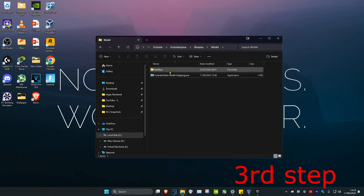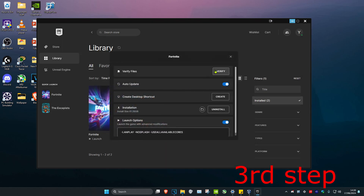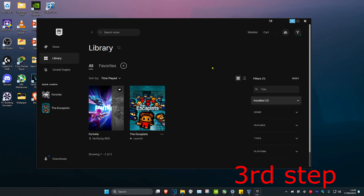You want to delete the Easy Anti-Cheat folder — just delete it and click Continue. Once you've deleted that, head over to the Epic Games Launcher, find Fortnite, click on the three dots, click on Manage, and then click on Verify, which will add in a new Easy Anti-Cheat folder. Once you complete all the steps in the video, restart your computer and the problem should be fixed.